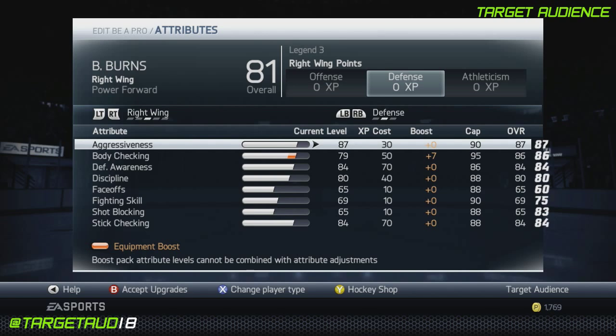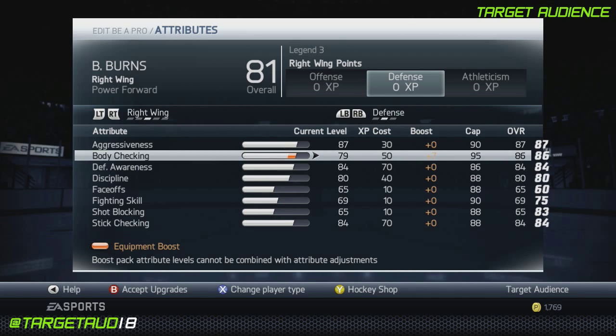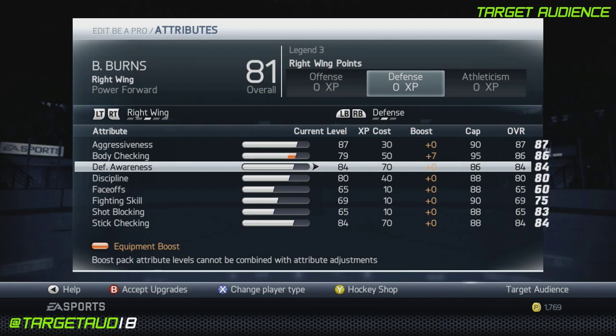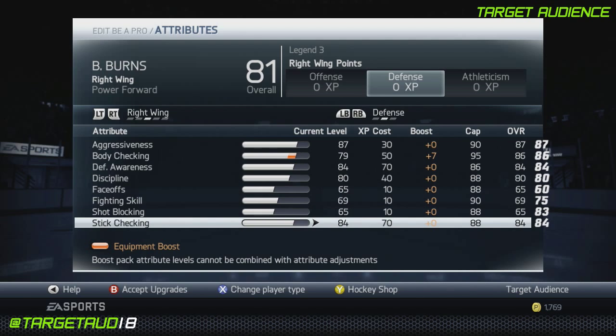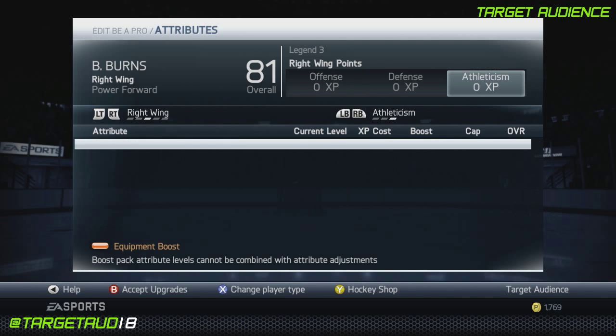On the defensive side, aggressiveness at 87. Normally I don't put aggressiveness in, but we're actually going to do it for this guy because we had extra to spend. Body checking at 86 — it's not that high, but you should still be able to crush people. Defensive awareness at 84, discipline at 80, fighting skill at 69, and stick checking at 84. He's a good defensive build for sure.